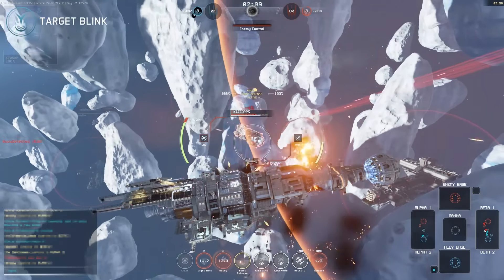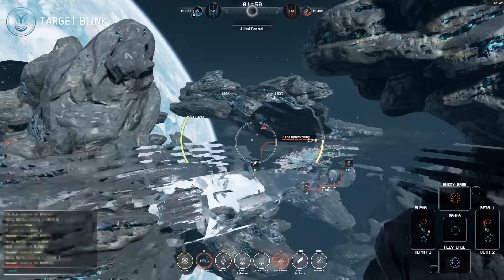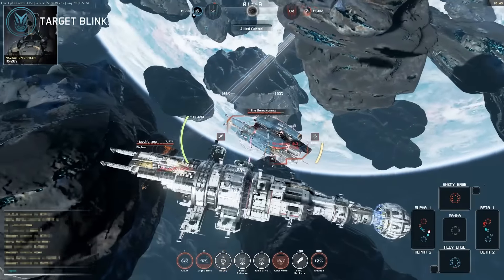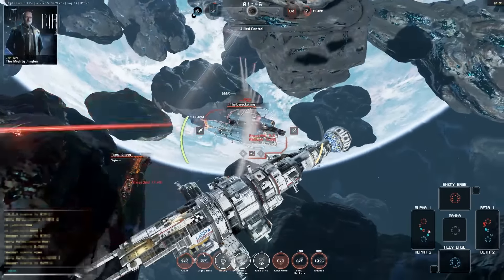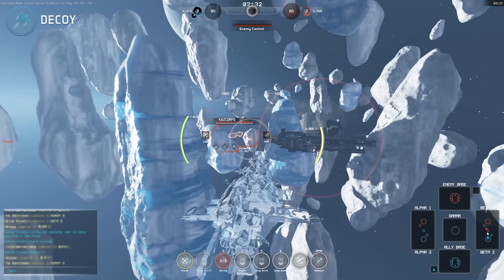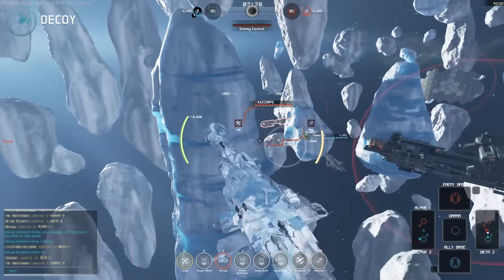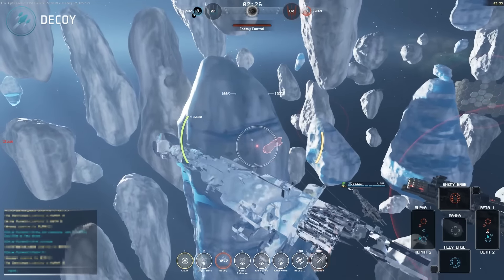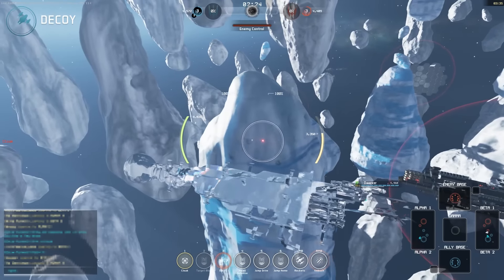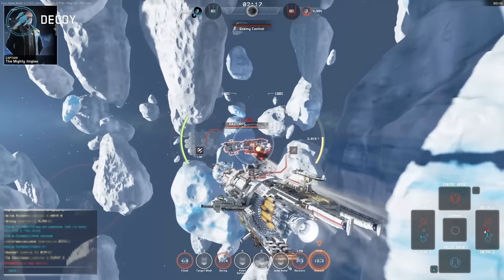The ship is also able to blink to an optimal position using Target Blink. This short-range jump allows the Ghost to use its Ambush ability in rockets, or simply blink away as a powerful escape mechanism. The Ghost struggles in one-on-one combat due to long cooldowns and weak defense. The ship can however project a decoy to confuse the enemy — a perfect replica of the ship, able to draw the enemy's attention and fire, allowing the ship to escape or make a last-ditch attack.